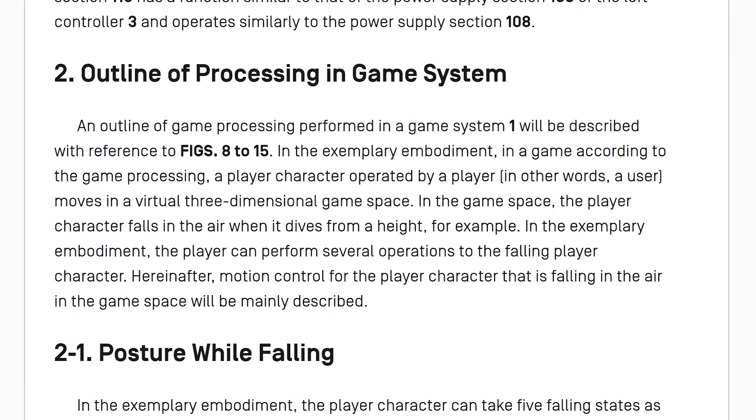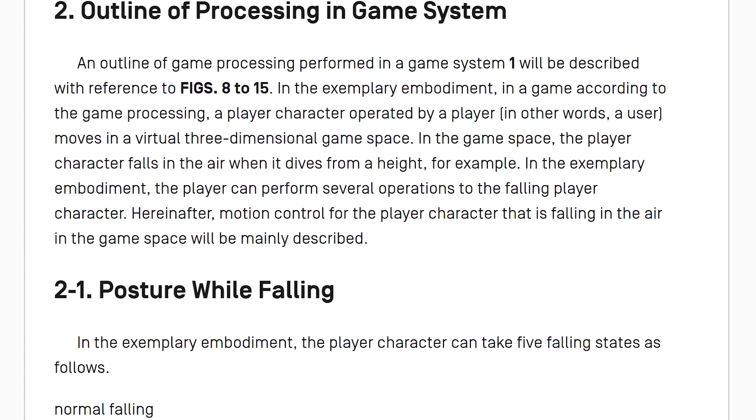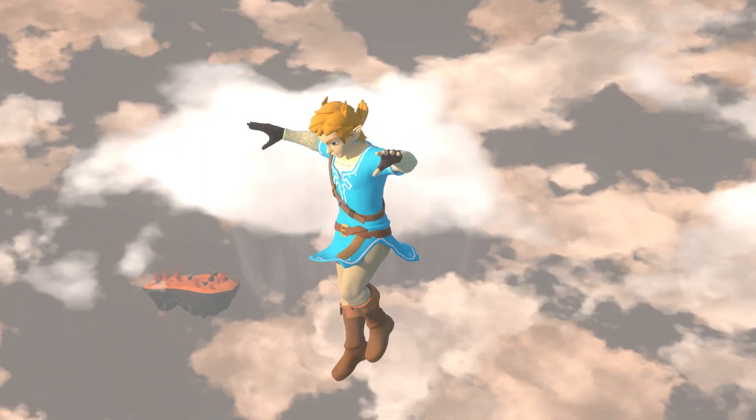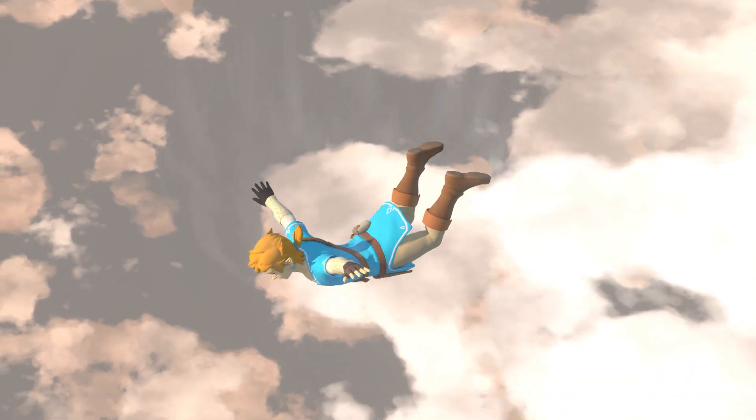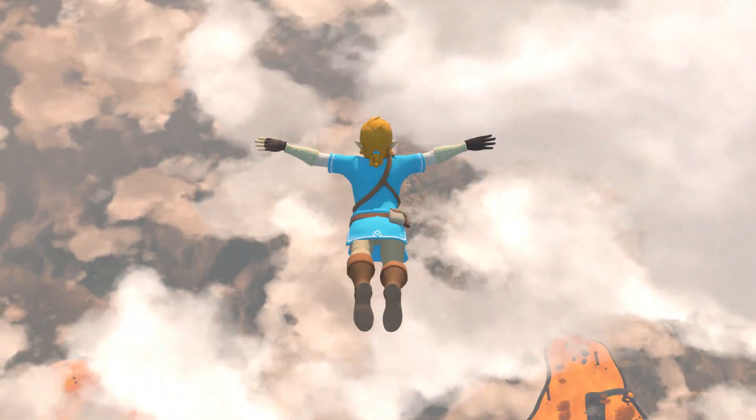In this video I will explain in detail what Link's new aerial mobility will be, based on the information inside the patent itself. This will include the different movement options, how they work, as well as the controls and camera positions during their execution.